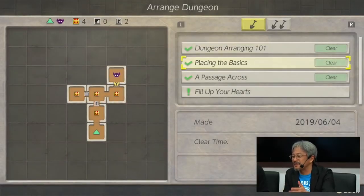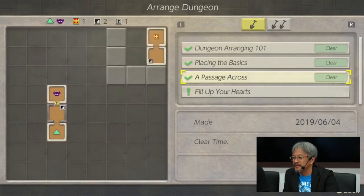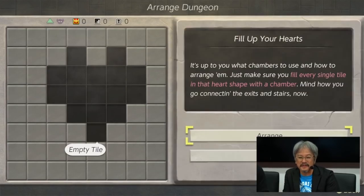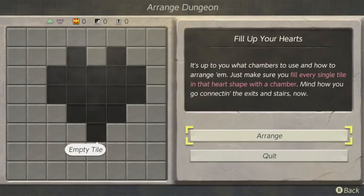A Passage Across introduces the concept of using stairs to go from one area to another. Lastly, Fill Up Your Hearts involves placing tiles in a puzzle-like fashion to make sure every tile in the heart-shaped level is filled and accessible.